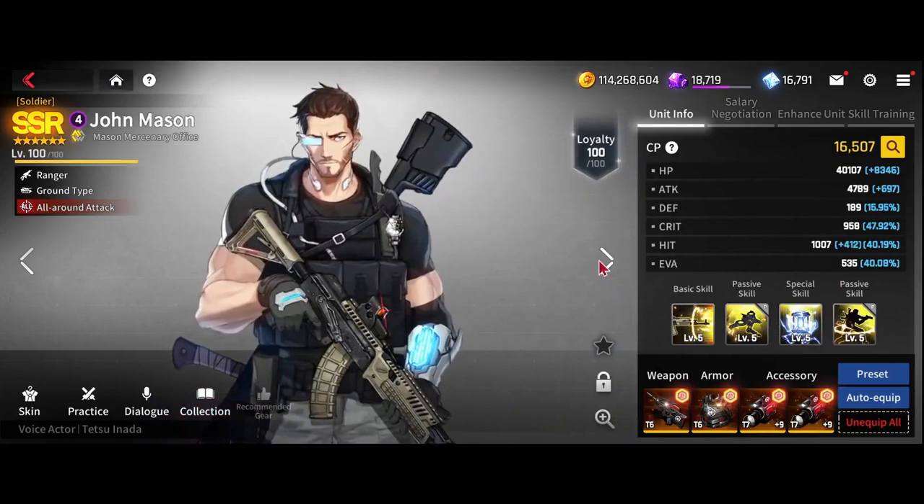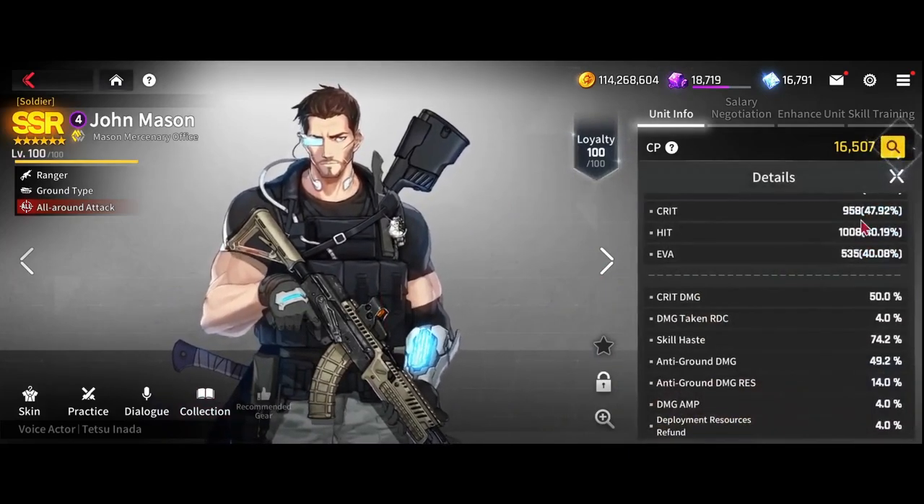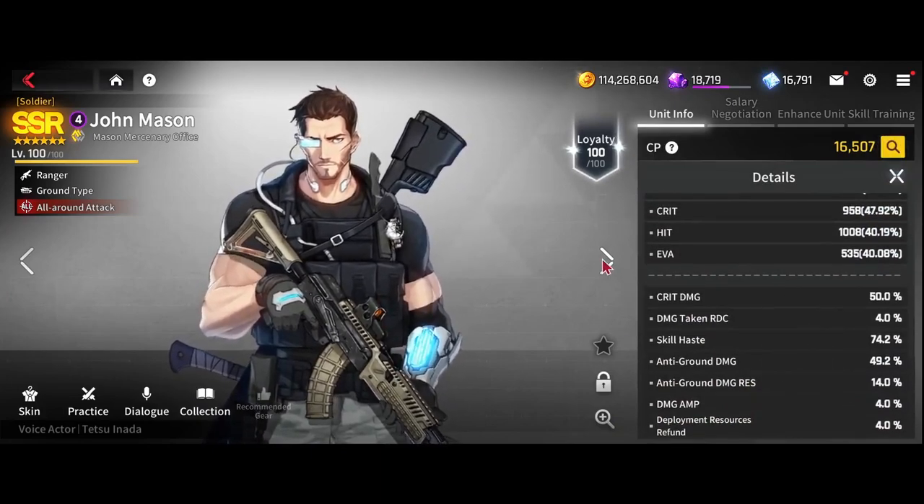Here we have John Mason on full CDR gear — I think 72% will work but mine's on 74%. He is the key to making this fight easier: he will silence the boss, making sure that he can't use his skill or ult, I think until at least 150 — hopefully you have it cleared by then.